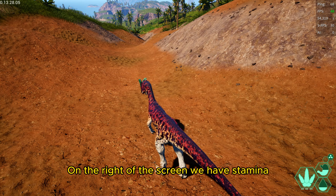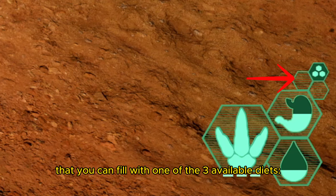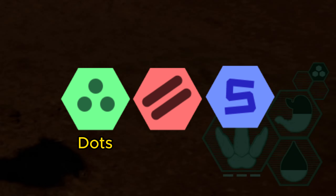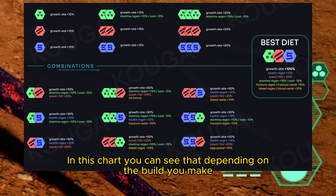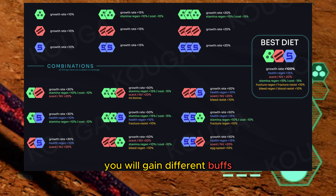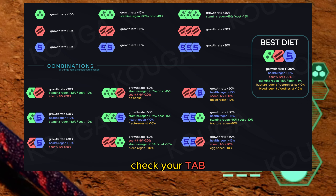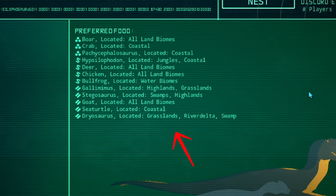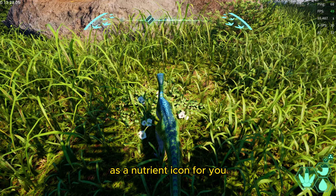On the right of the screen, we have stamina, hunger, thirst, and three hexagons where you can fill them with one of the three available diets — I usually call them dots, lines, and S. Depending on the build you make, you will gain different buffs. To find out which food gives a certain diet for your dinosaur, check your Tab screen. Your preferred food will always show as a nutrient icon for you.